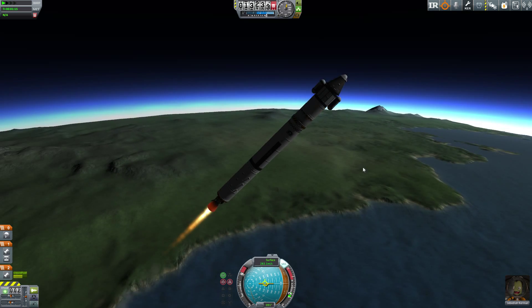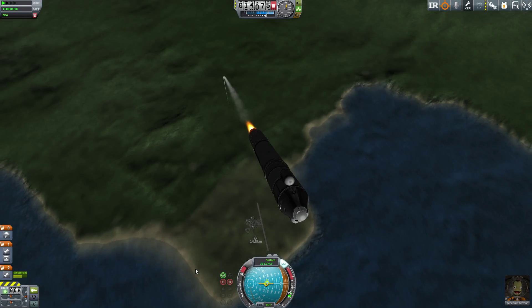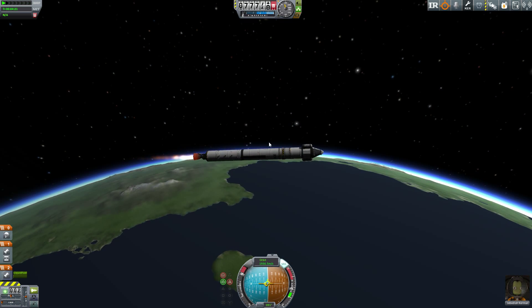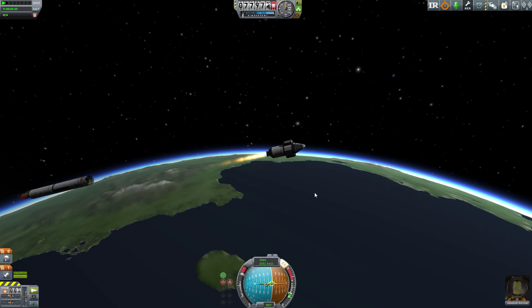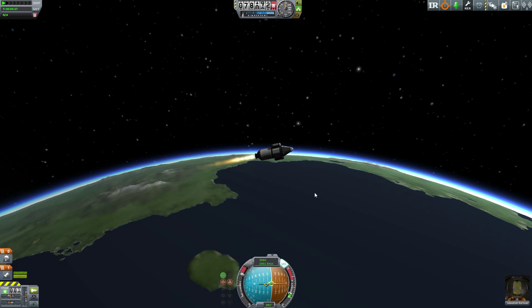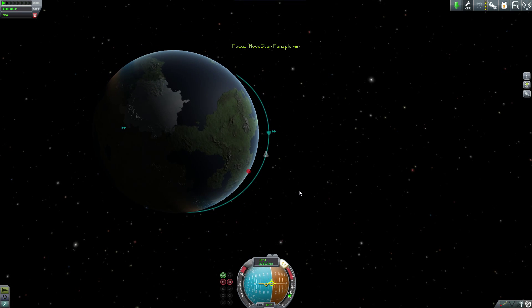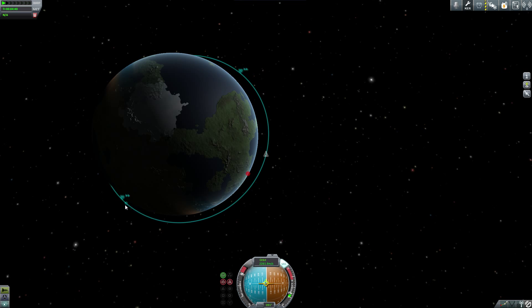This is the same three-stage rocket we used to get to the Mun: two SRBs for launch, a main liquid fuel tank, then separation to the third stage — a tiny little gas burner. It gets us into a somewhat botched Kerbal orbit; the Apoapsis rose quite high and I struggled to get the Periapsis up.